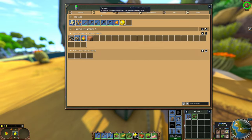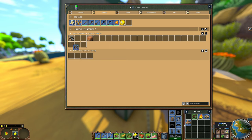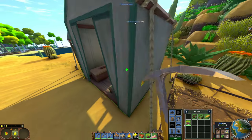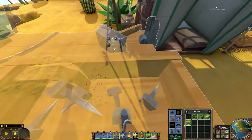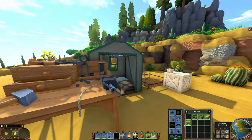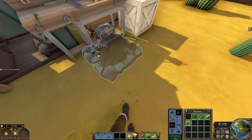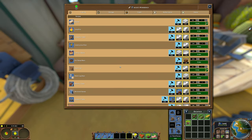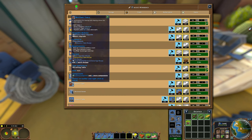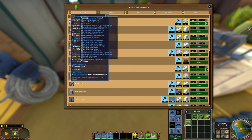Let's see what we can already get — I already have a few things ready. I can maybe set them up quickly, put them on the bar so I can quickly access them. This is the toolbench. This one we can place right here, and the workbench.